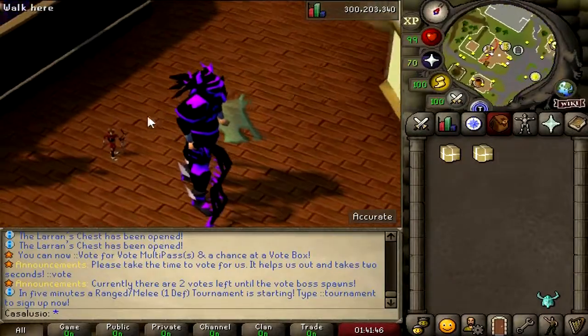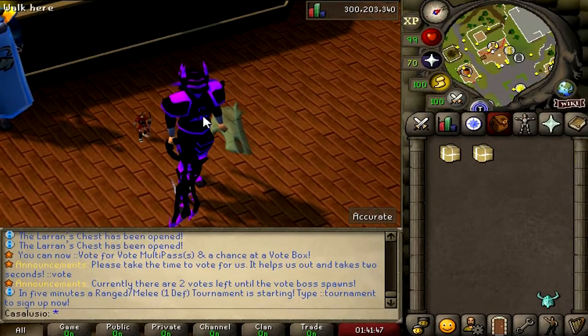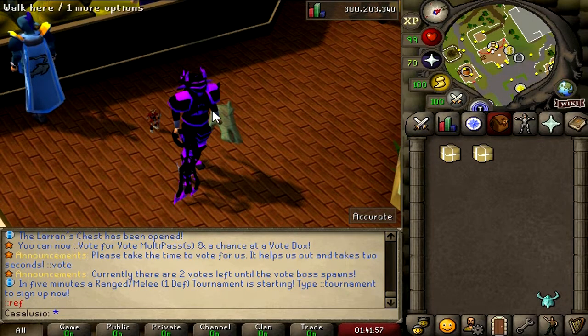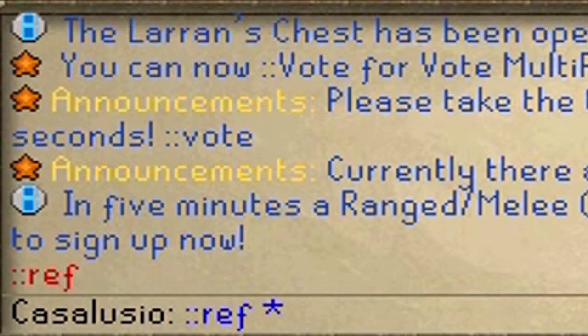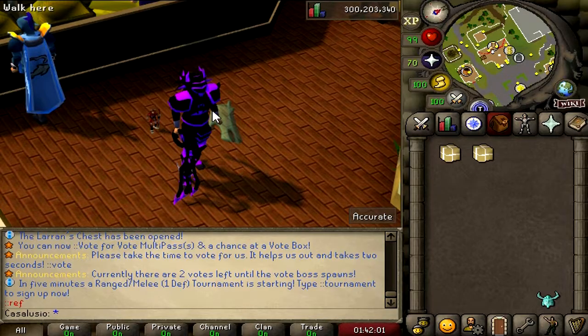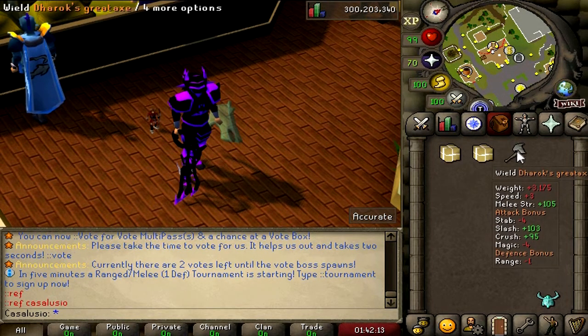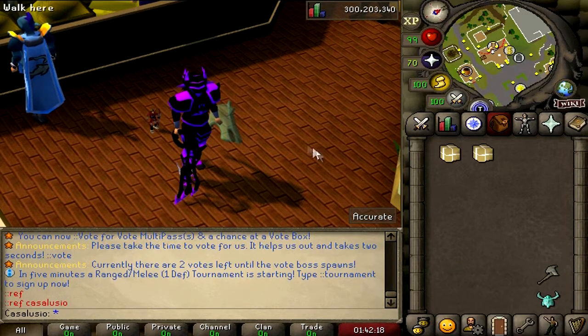What's up guys and welcome to the video. Boys, today we will be playing on Draco. Want to join Draco? Type in ::ref Space Casa Lucio just like this and you will get this free champion box. Let's open it. That's great loot - totally for free, guys.